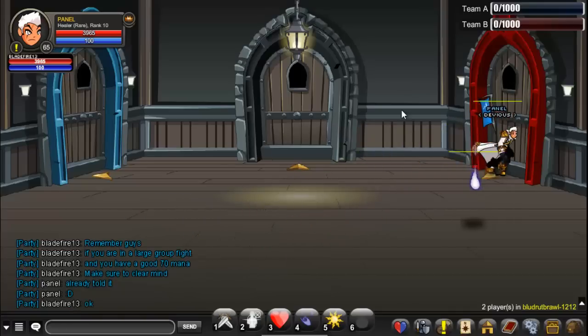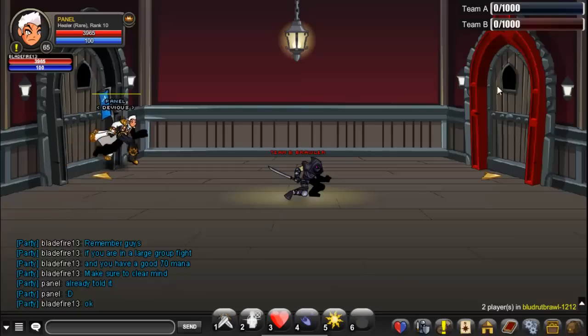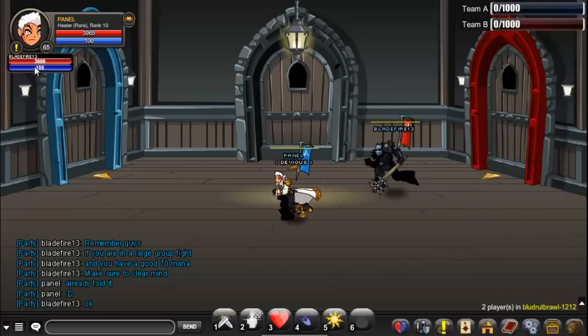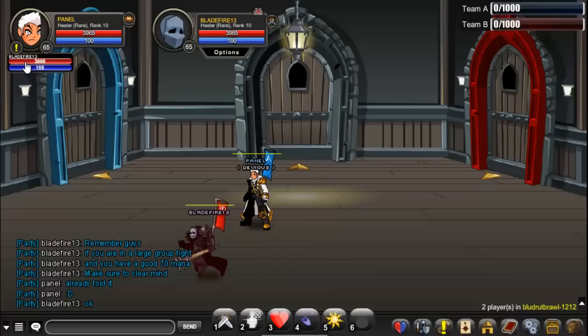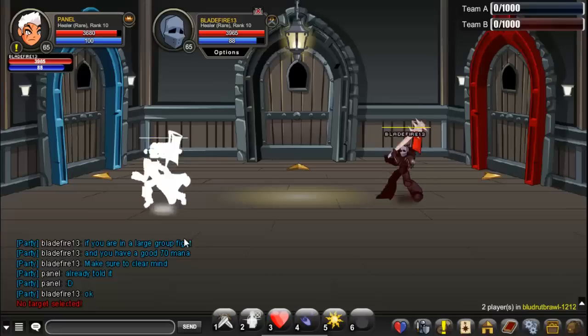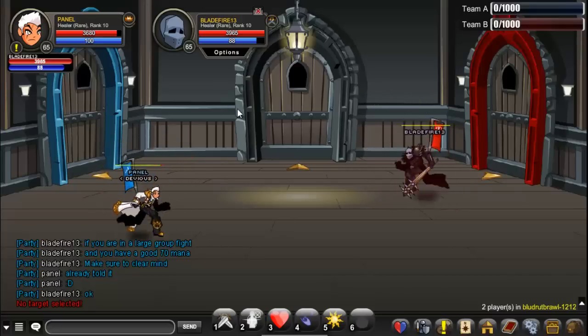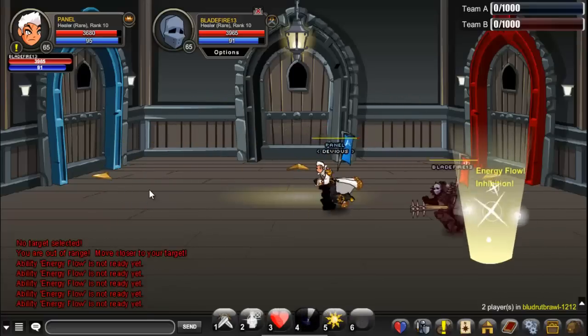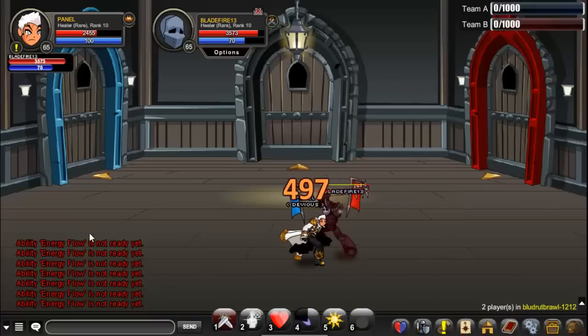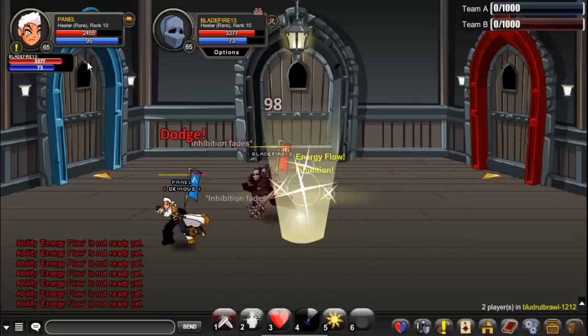One tip I got from blade513: always target the same person that one or three other people are targeting. Another tip: hold Shift and click on the party HP bar — as you can see, you can target your friends and press Heal. That's a good way to heal your teammates. Always go full wizard, use a stable weapon, save your mana, and watch out for HP.